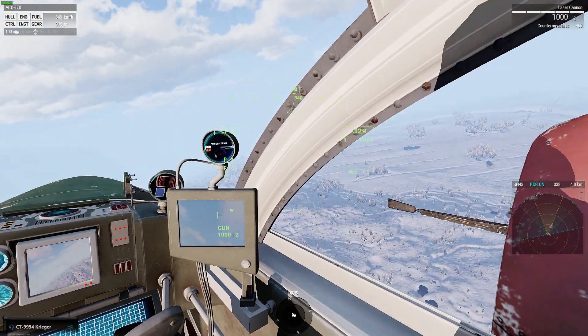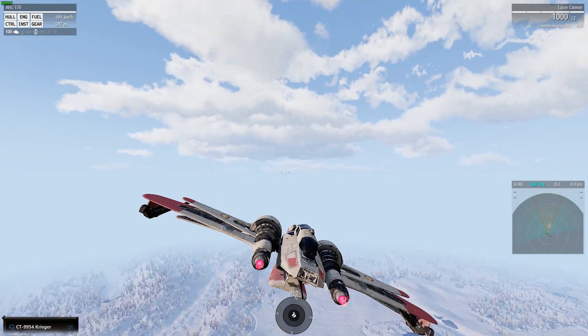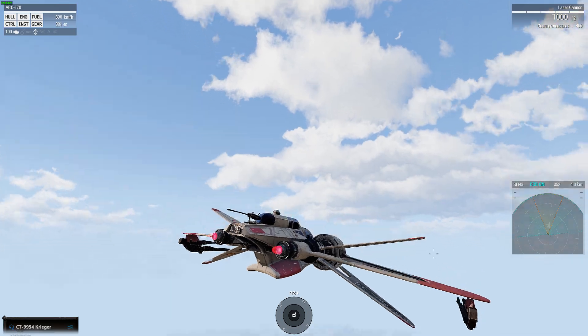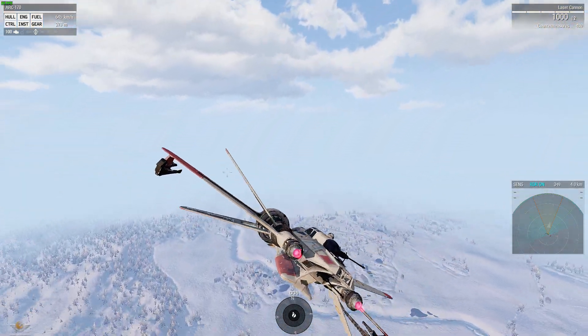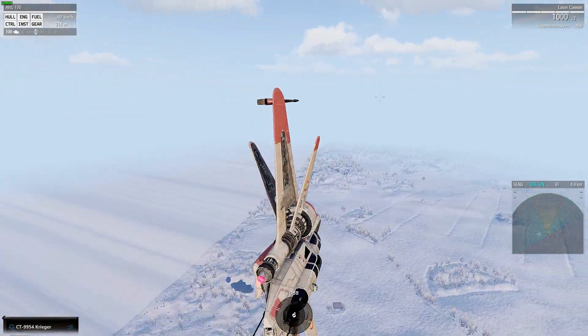It's a fighter. To open the S-foils it's quite simple — just use the scroll wheel and you'll see the S-foils open. There she is in all her glory — it's beautiful. Probably one of the best starfighters the Republic ever produced.